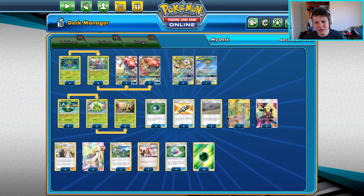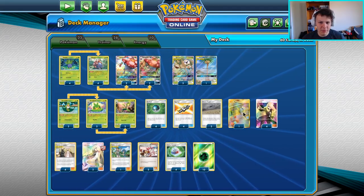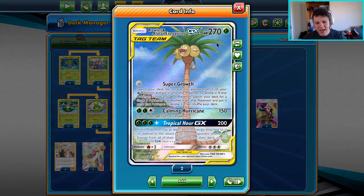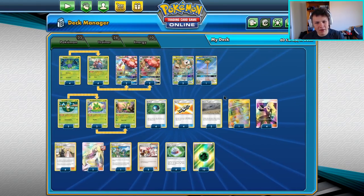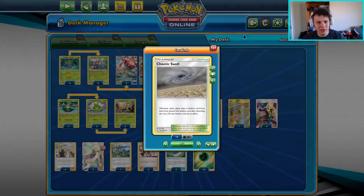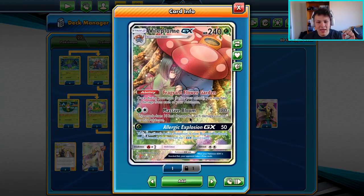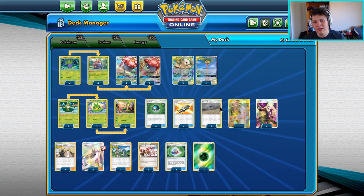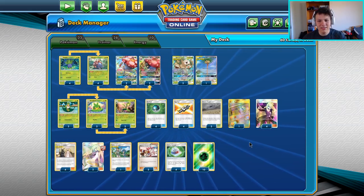The way we basically set that up is we play Power Plant to bump a Chaotic Swell. They play a Chaotic Swell. We Lusamine for Power Plant, put Power Plant in play, attack with our Calming Hurricane, knock out a Keldeo, and then next turn put Chaotic Swell in play to bump our own Power Plant. Heal back up with the Massive Bloom and then reset it up again if we have to get through another Keldeo. And that's the deck.